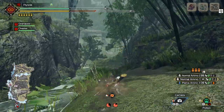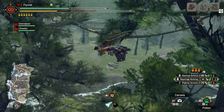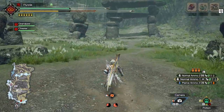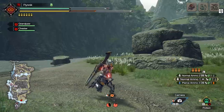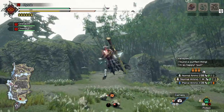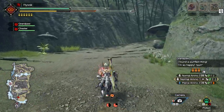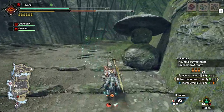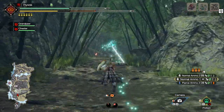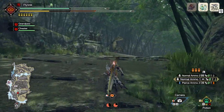You can pick up extra wire bugs on the ground to help get through it faster. I don't remember where they all are, but I think there's one in the next zone. Pretty much you're just going to keep wire dashing as often as you can. It's pretty simple to get — most people get it through normal gameplay if you're using the new mechanics.